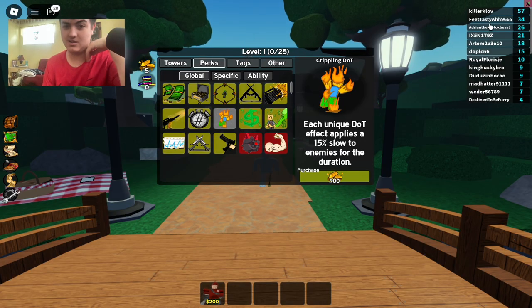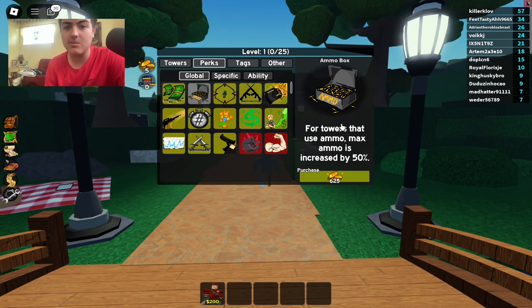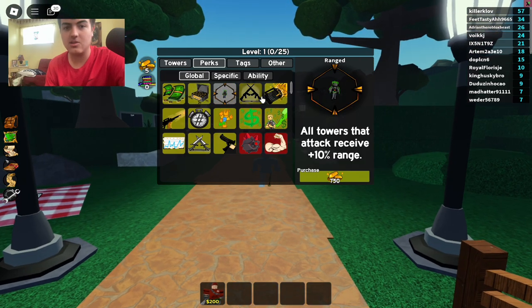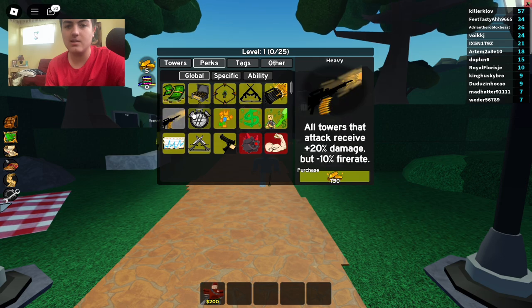The leaderboard kind of gives me Roblox Assassin vibes. Let's check out the different perks they have. There's a Loan that starts every game with 50 more cash — that's really good. Ammo Box is a little bit good but not that good. Range is also a pretty good one. There's 10 damage, that's pretty good, and then the Rabbit is probably really good for fire rate. There's also 20 damage but negative 10 fire rate — bad for fire rate but good for damage.